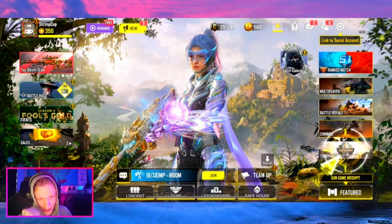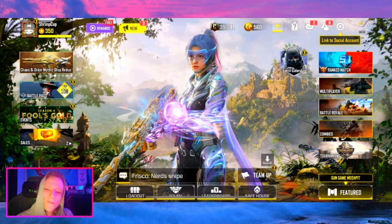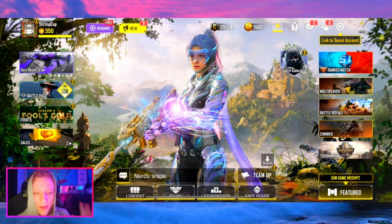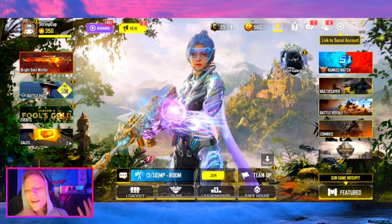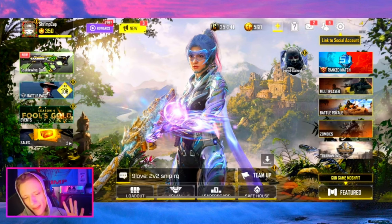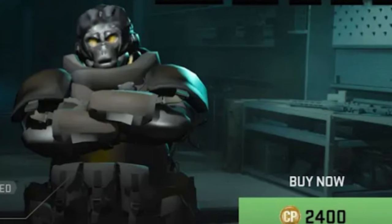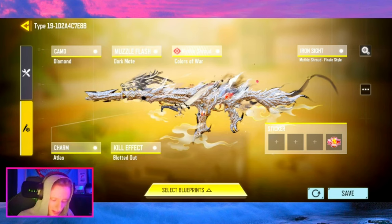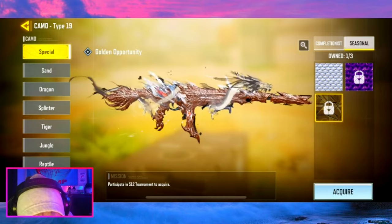What's up guys, it's Shrimp Cup, welcome back to another Call of Duty Mobile video. The new update for Season 4 Fool's Gold has been released. We have some new tournament camos to look at, and then we're going to get into some high quality max graphics gameplay. This game looks very crispy on max graphics compared to Warzone Mobile. We do have the new tournament camo available.